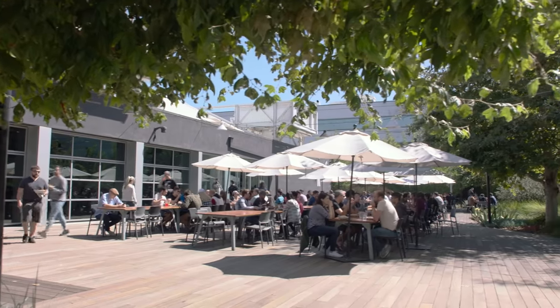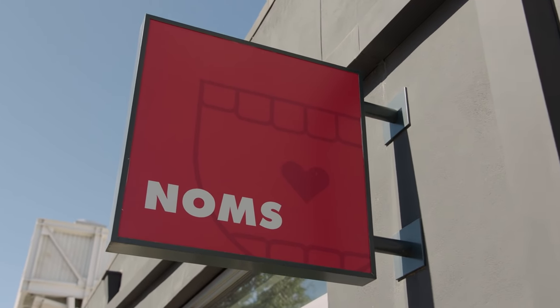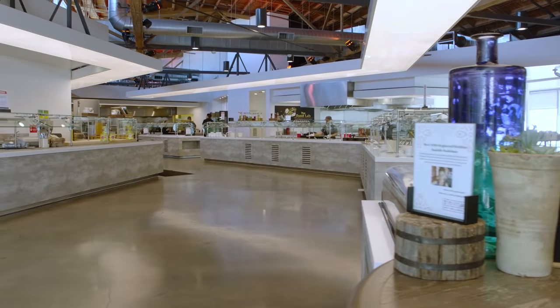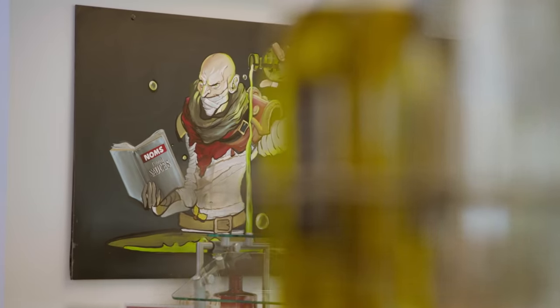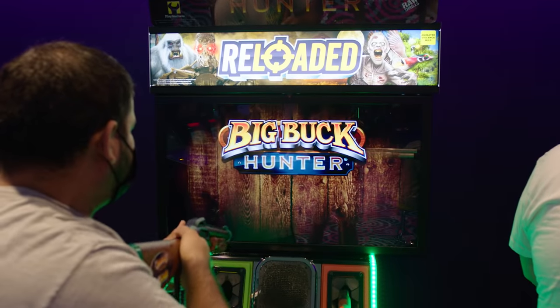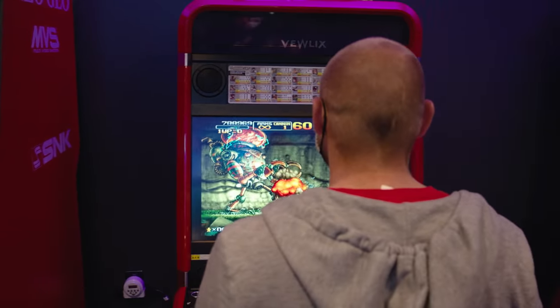Whenever you're feeling hungry for something more substantial than a pastry or snack, you can head over to Nam's, our fully-subsidized cafeteria. The culinary staff prepare breakfast, lunch, and dinner with rotating menus. You'll have plenty to choose from, with a pizza station, salad bar, grill, hot entrees, and a test kitchen, which is definitely not run by Cinge. But if you'd rather grind some games during lunch, you can always grab a sandwich or salad to go.